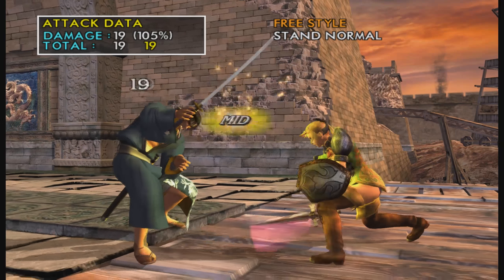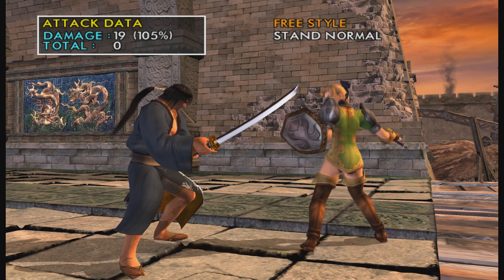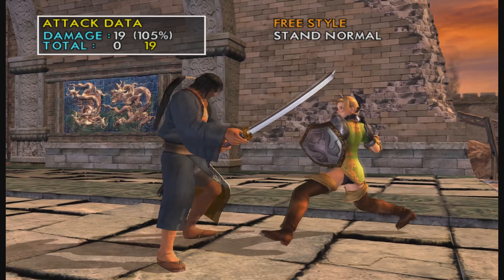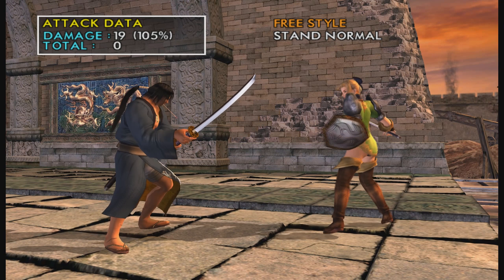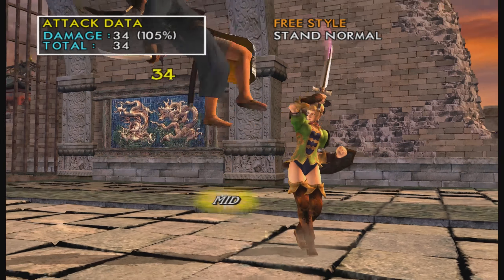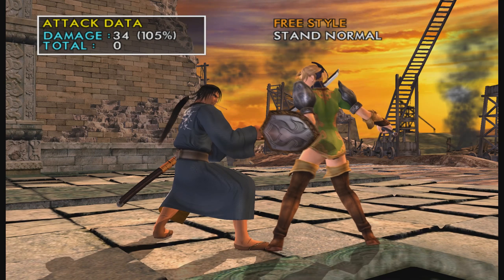1B on hit leaves you at a small disadvantage — minus 1 or minus 2 around there. It's minus 11 on block, so it's unsafe but still hard to punish. It hits grounded. 3B is good for people that twitch-duck, but it's minus 16 on block so it's pretty unsafe — it's best used for combos, which I'll show later.